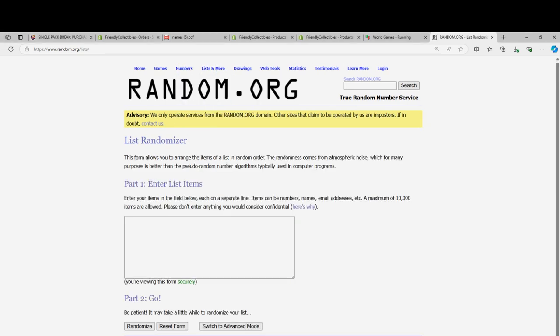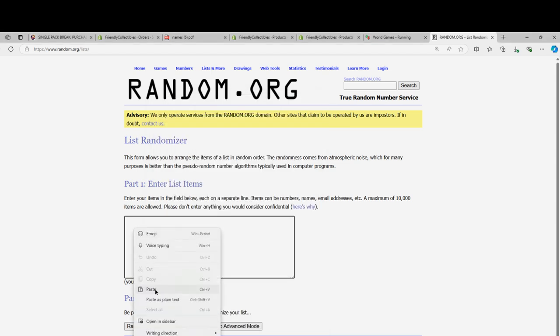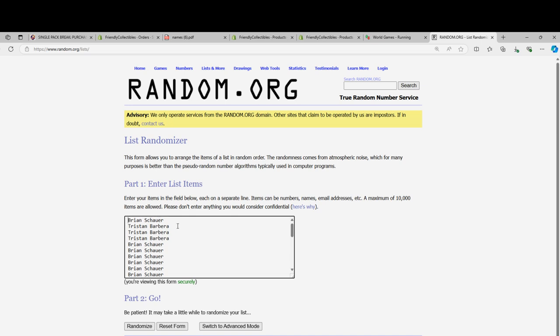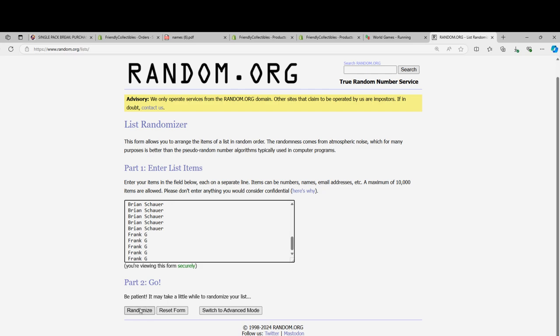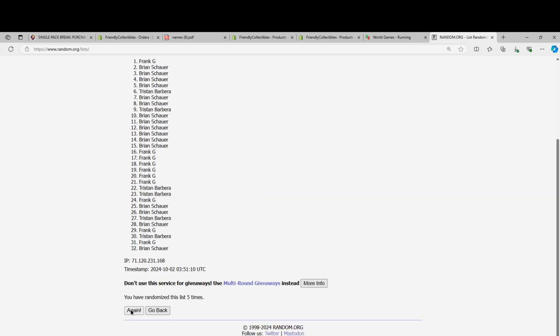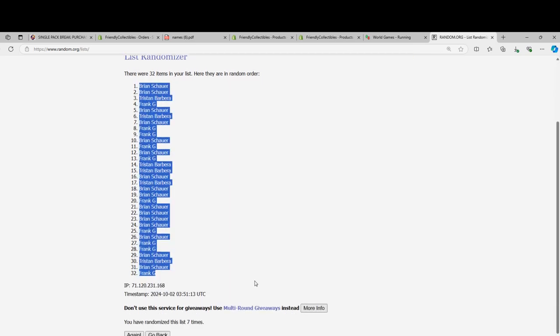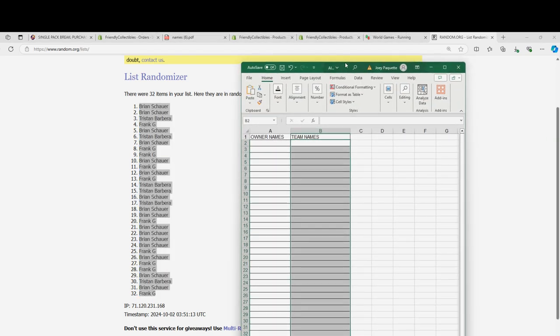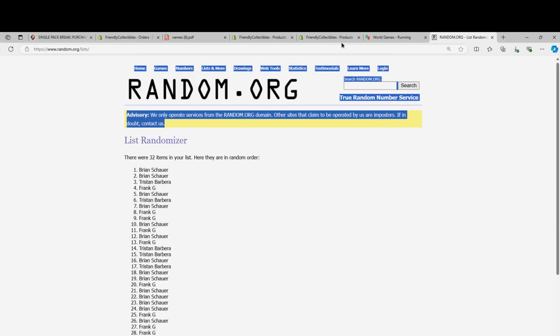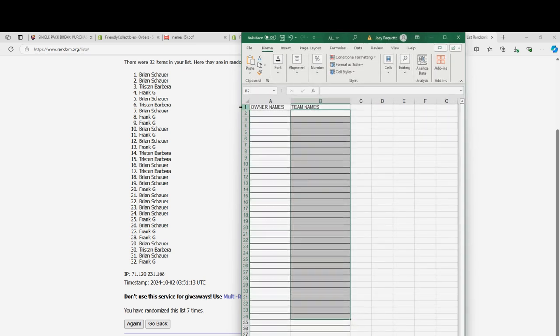Let's get to the regular random — seven times through for the owner name, seven times through for the teams. Lucky number seven, so there's the first random. The Texans are in here; a very strong team to own is Houston. There are a bunch of great teams in here, but the one that comes to mind first is the Houston Texans with CJ Stroud.